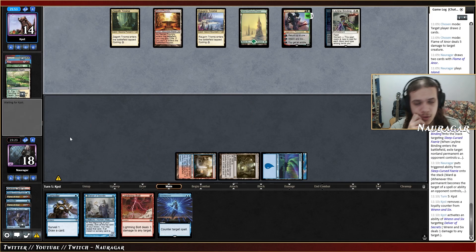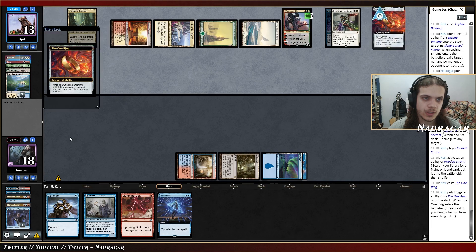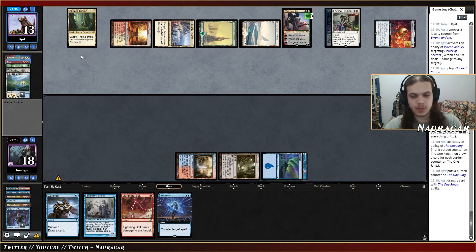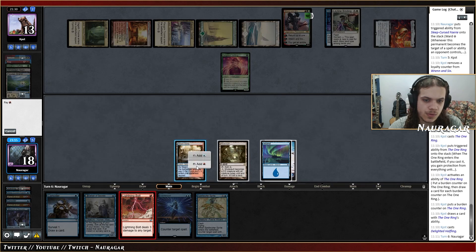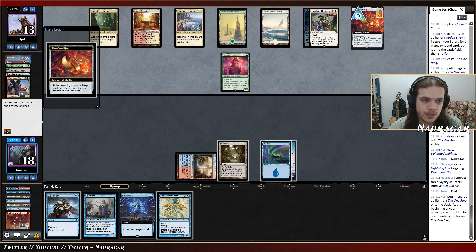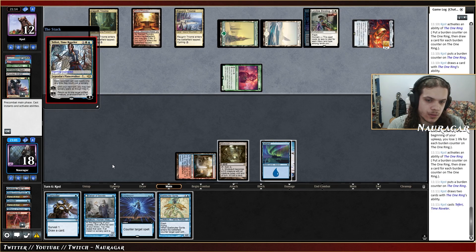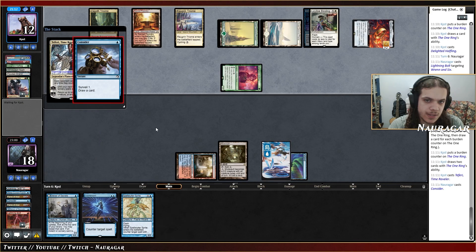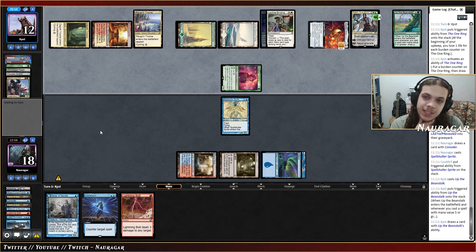Unless they go Omnath — if they go Omnath now into a land I need another Flame of Anor. The One Ring — yep, that's fine. Bolt that one and we have Spell Stutter or Counterspell up — the best I can do really right now. I cannot counter the fairy which is going to — I think I should still go Consider Spell Stutter just to have something to play after being stuck. Yeah, this is looking a bit too bad.